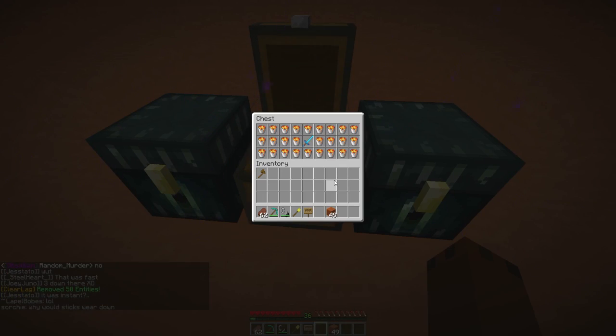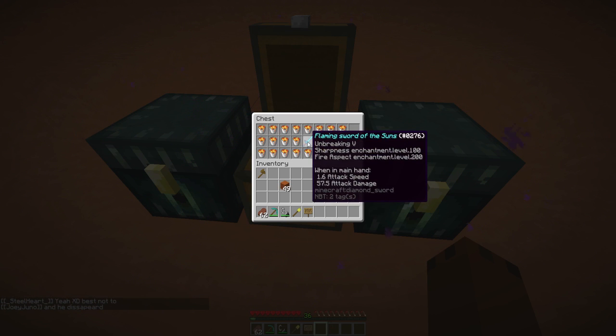Ladies and gentlemen, this is why we came. This is the God sword of all God swords. We get some free easy lava buckets. But for anyone that wants the sword - this is what it comes with: the Flaming Sword of the Sun, Unbreaking 5, Sharpness 100, Fire Aspect 200.